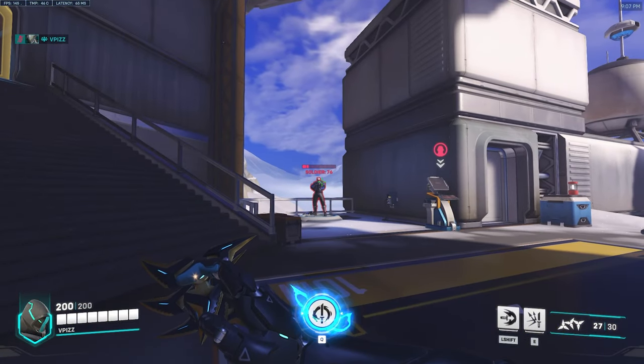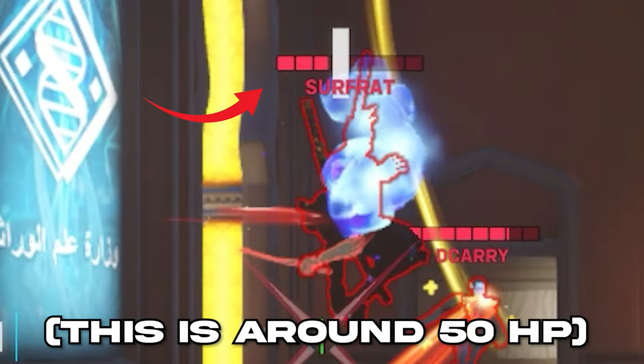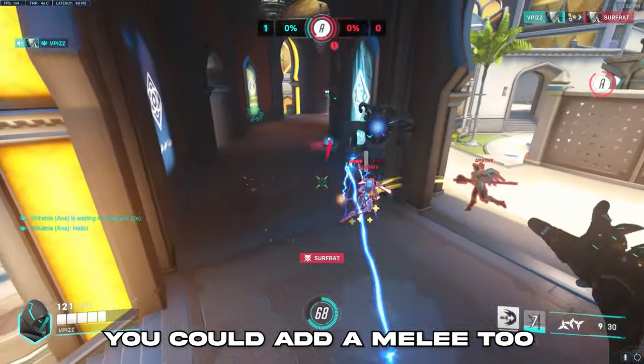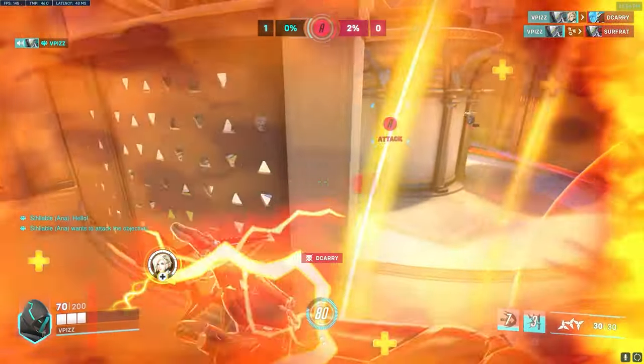One thing I'd like to mention before we get into the combos: if you see any enemy at the 2-bar health mark, you really want to go for that dash, because it's really important as Genji to get these dash resets so you can secure kills and get out safely.